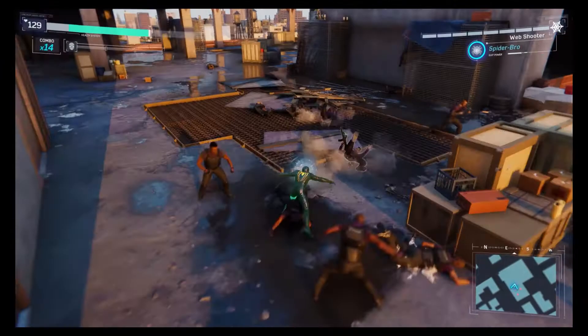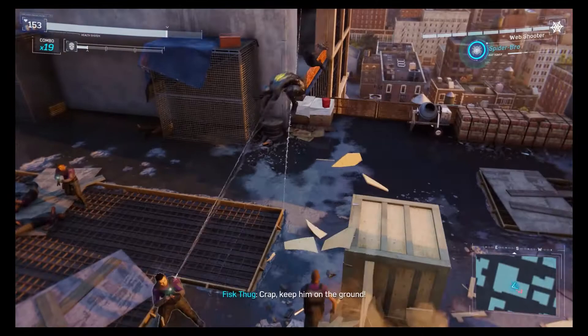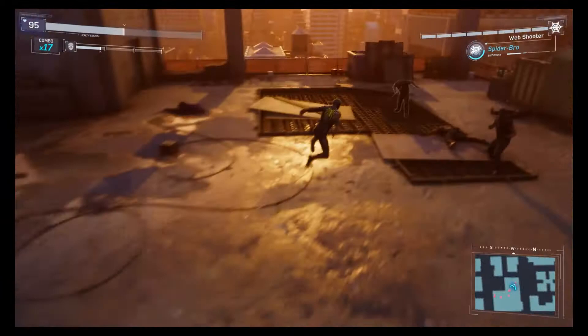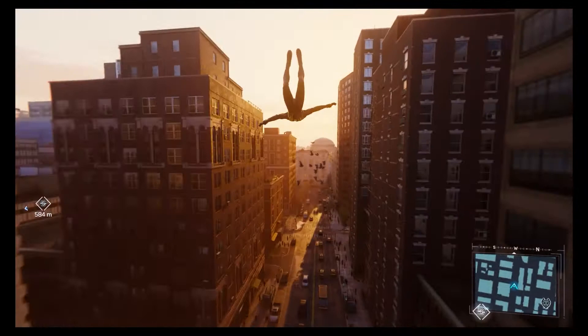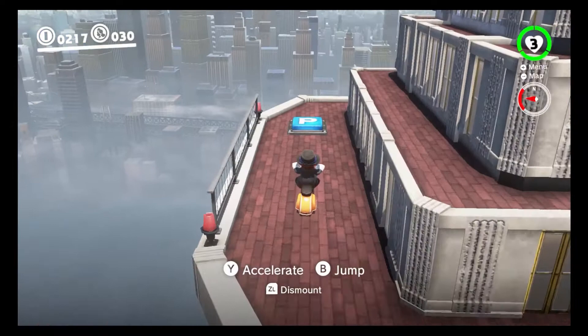Spider-Man's combat system is equally deep, and when combined with the various movement options, players can come up with some truly breathtaking combos. Players are able to zip from enemy to enemy to take them out with stealth, quick dodge bombs and throw them back at the enemy, and even lift opponents into the air. You can also swing into enemies to push them off the sides of buildings, bounce off walls to perform a counter-attack, or even launch yourself at the ground to knock down a whole group of enemies at once. Every aspect of these two very different movement systems serves the same goal: to make the player feel like they are the character.